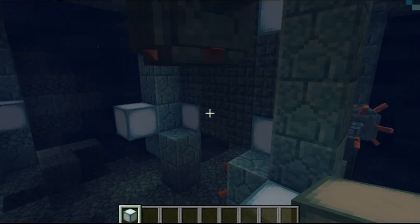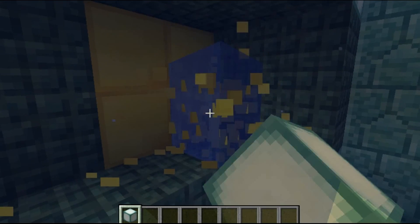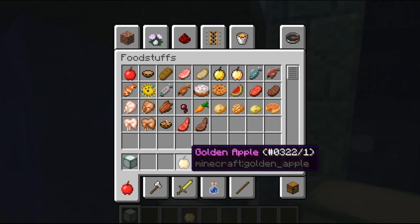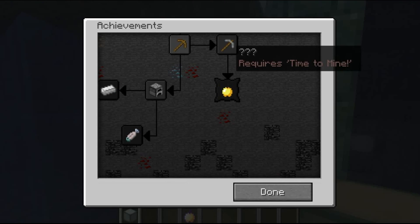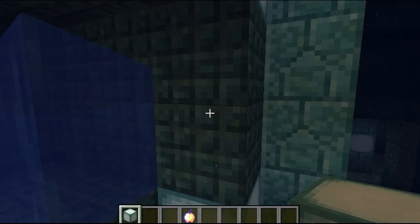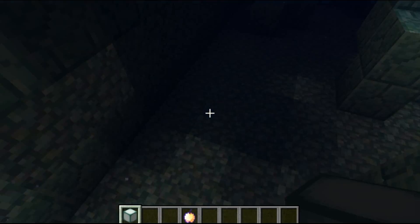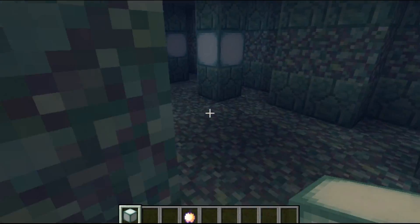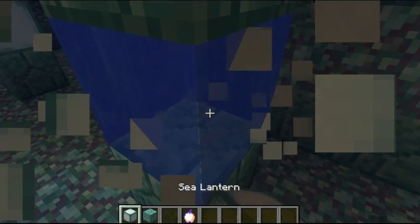In this room there are eight gold blocks — one, two, three, four, five, six, seven, eight. Eight is enough for a Notch apple, also called an overpowered golden apple. There's also a new achievement in this update for making a Notch apple once you've unlocked the previous achievements.